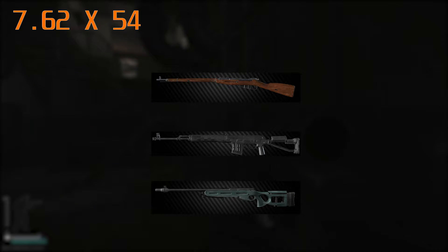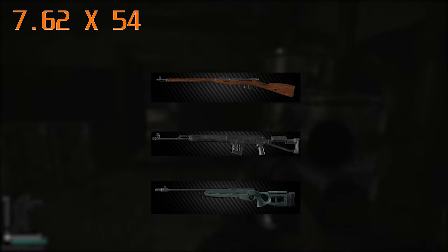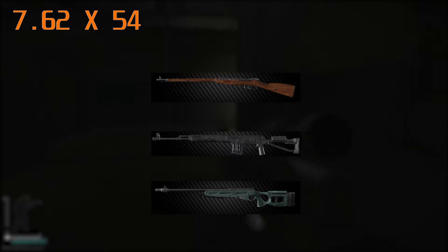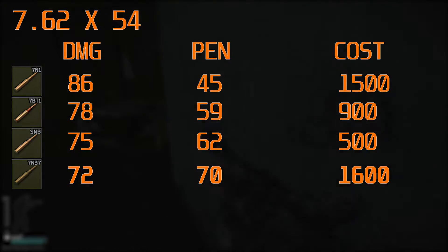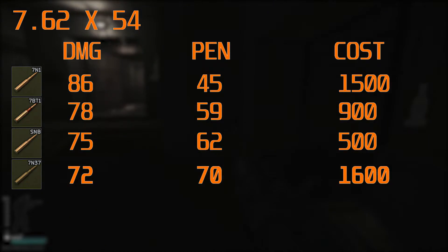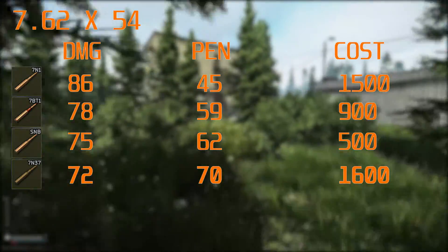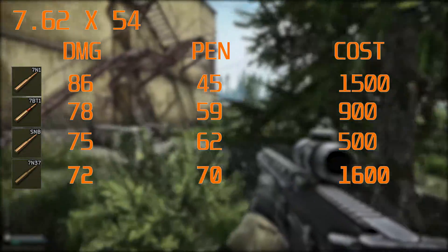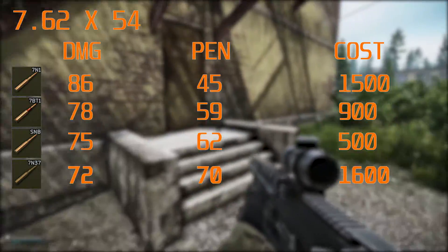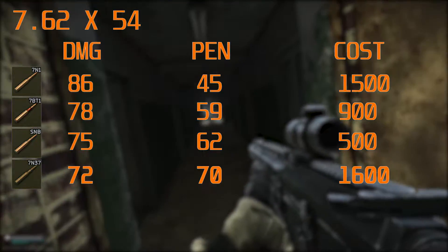The 7.62x54 ammo type is fired by the Mosin, SVD and SV98. The only rounds I'd recommend using are the 7N1 round, the SNB, the 7BT1 and the 7N37. Personally, I would recommend going with 7N1 rounds or SNB rounds simply because of their price and their sweet spot.